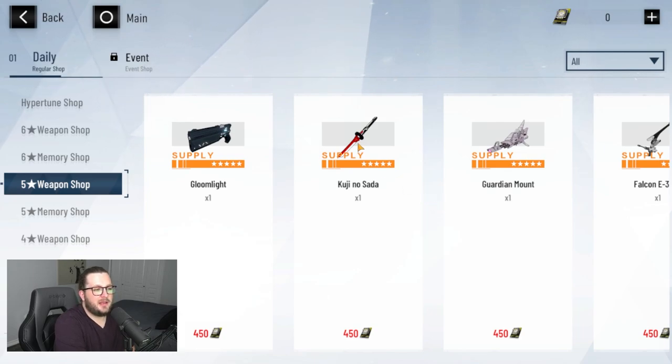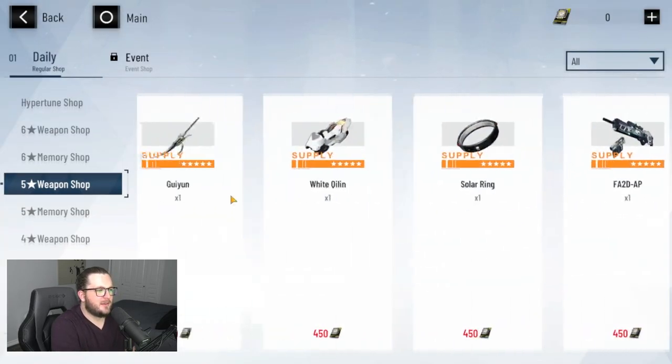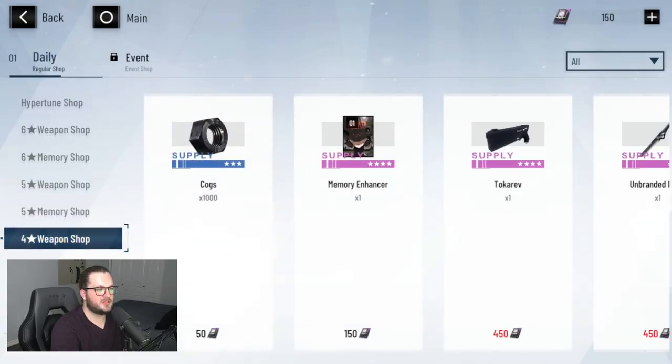I made the mistake of exchanging for the Kuji no Sada before I got my first S rank character, so now I don't have enough for the Bipolar Star Riff — which is hurting my Empyria build. Also, there's a four-star weapon and memory shop as well, which you'll probably visit a lot more frequently.